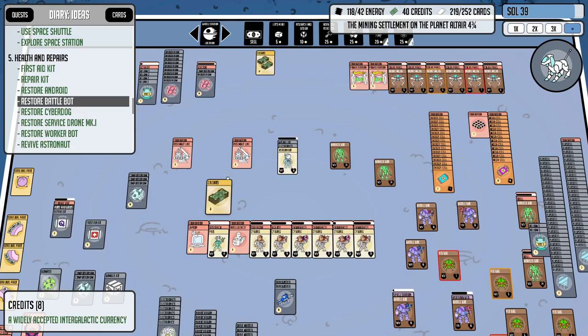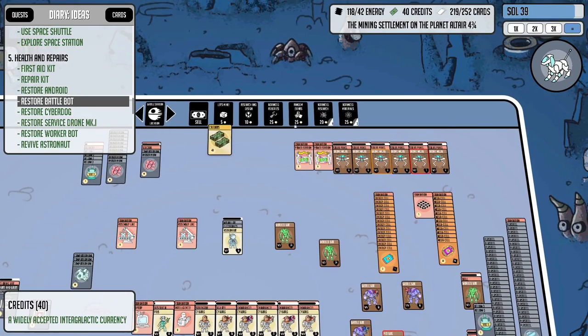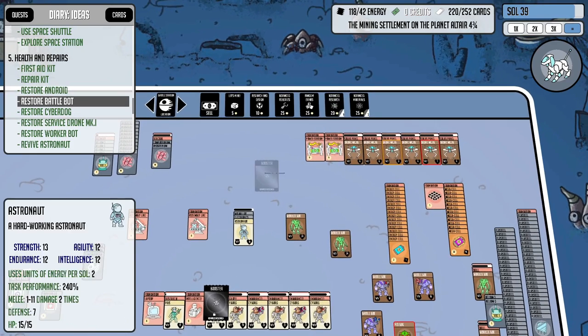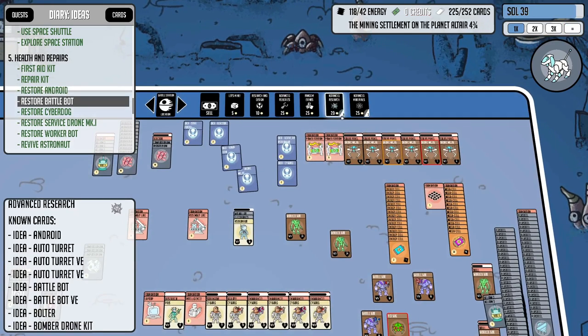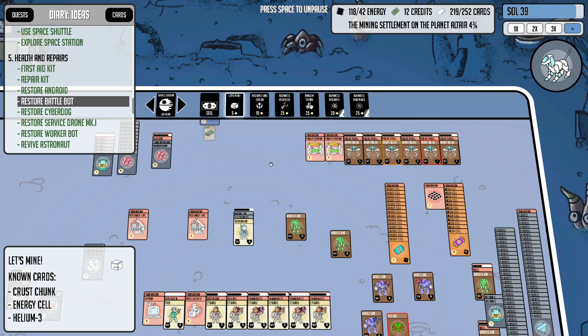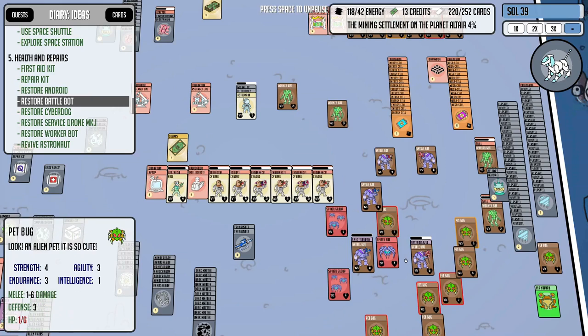I've got 32 and 8 credits, so let's go ahead and buy a couple packs. That uses up all our credits. Robo arm, reactor, star portal, drone — nothing new yet. But there are so many cards to learn that that last one's probably going to be such a pain to discover.